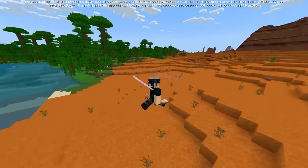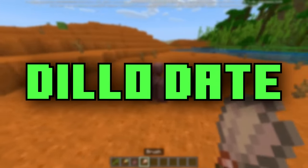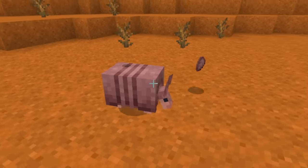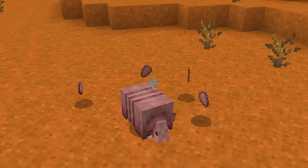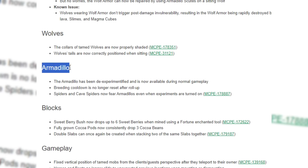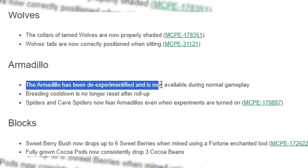Our first stop of the day has us over inside of the Badlands biome. I don't even need to spawn an egg — naturally spawned right here, we've got an armadillo. We have great news: the armadillo most likely has a release date, and it's so soon. Our first gigantic takeaway from this brand new era of a Minecraft beta is that the armadillo has been de-experimentified.